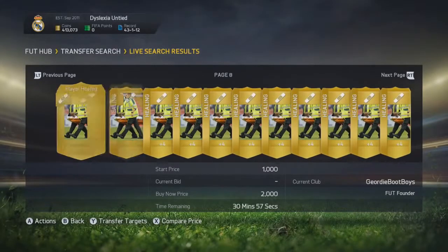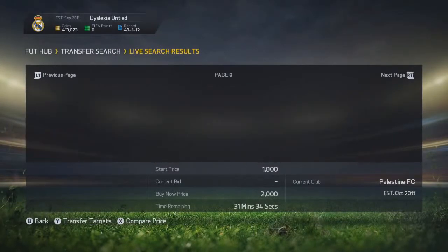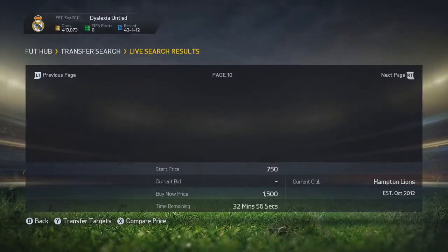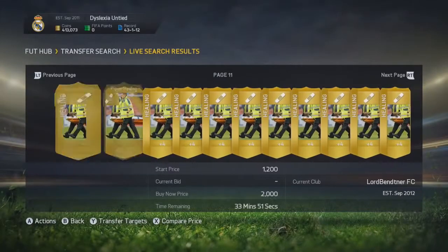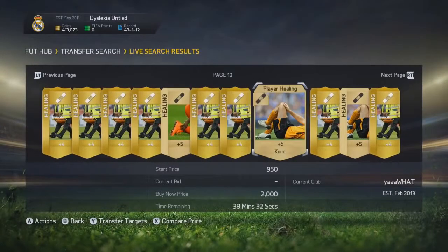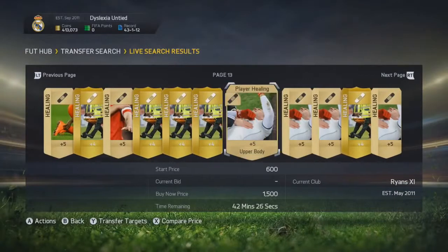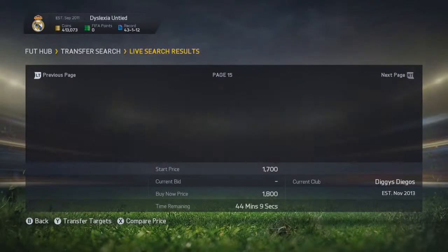If you do have two teams you can basically switch up and let your players rest and get healthy again. But also you can trade with these. You just got to bid on these, win them, and sell them on for 2,000 coins because they do sell instantly within the first hour. I made over at least like 80k on my main account with this technique. I just bid 1k on the gold all-healing cards and sell them on easily for 2,000 coins within the first hour. It is easy as chips.